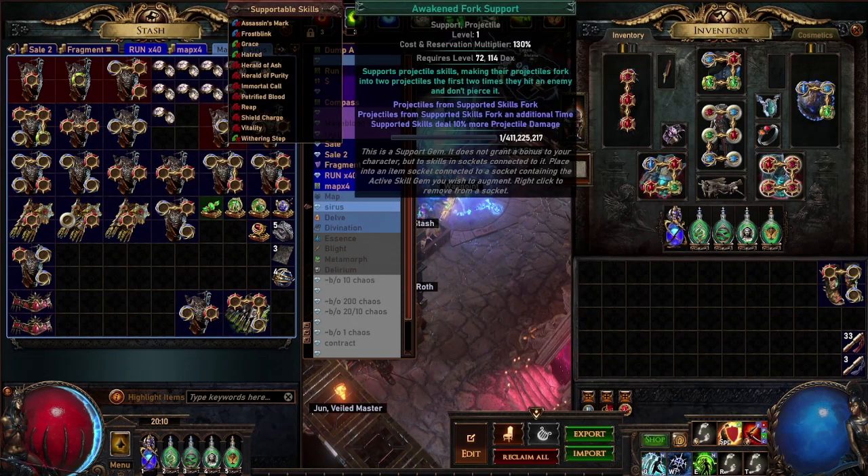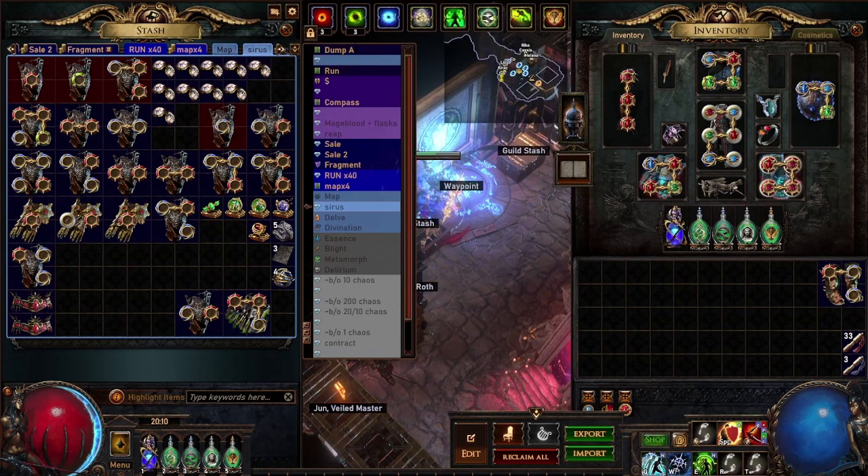Overall it's not too bad, but the RNG on the awakened gems is pretty terrible. One of the gems is worth significantly more than the others — I got four, which is a four-divine one. If I divide 9.6 by 50, I was making about 0.2 divines per Cyrus kill on average.